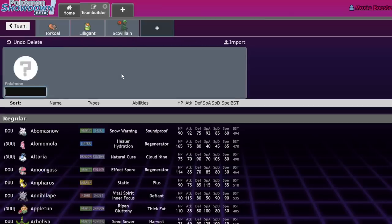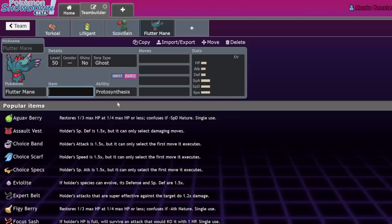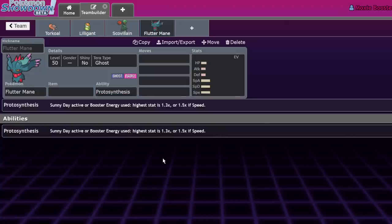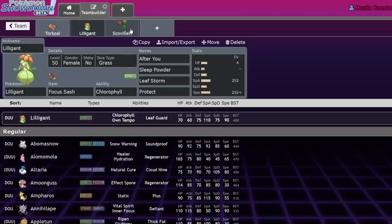Sun teams will get even more interesting when we have access to the Paradox Pokemon, because things like Flutter Mane get a stat boost with sun up due to Protosynthesis — something to keep in mind for the future. For now, Torkoal is basically its own weather. You don't even have to run a sun abuser to get the most out of Torkoal — it provides so much value inherently that it is sun. There is no other Pokemon that is sun more than Torkoal.